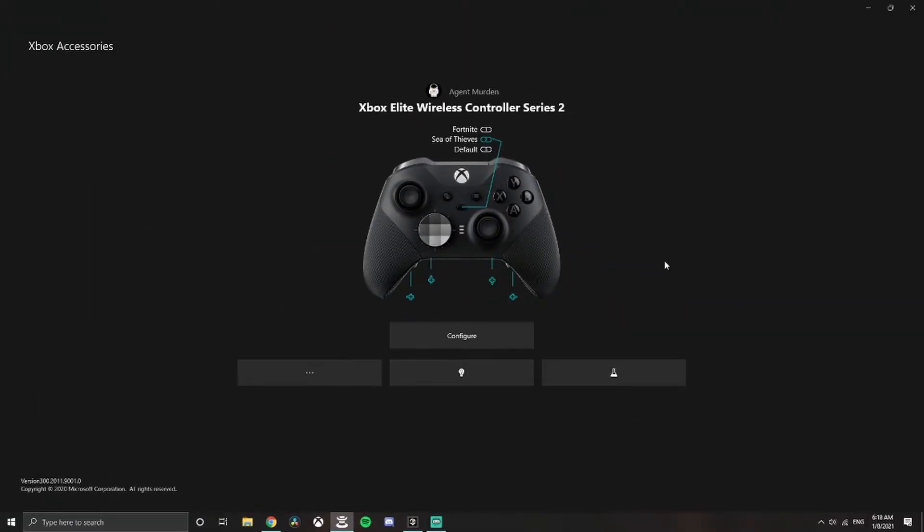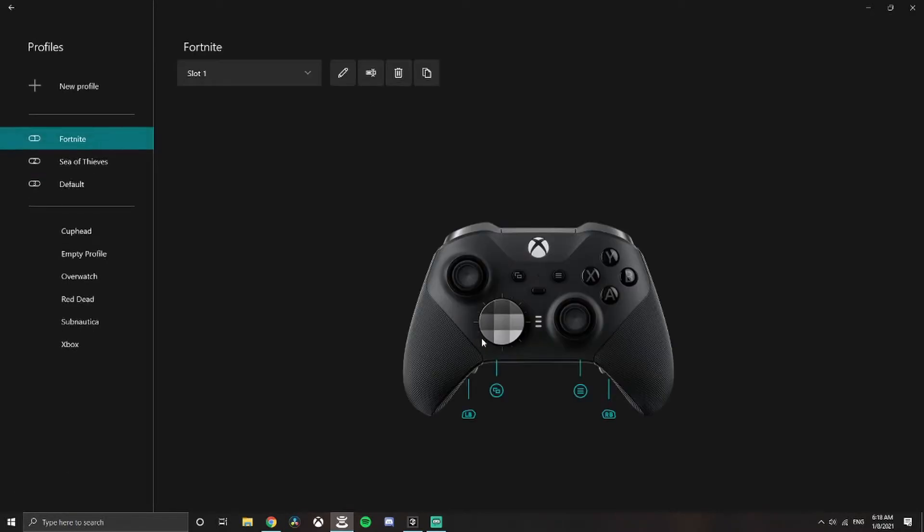Here on the Xbox Accessories app, you want to create a Sea of Thieves profile by going in, clicking new profile, and selecting which slot you want for your Elite controller. Once you hit that, hit the Edit button.